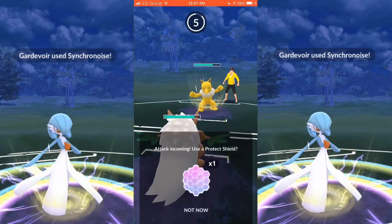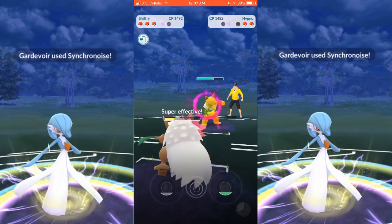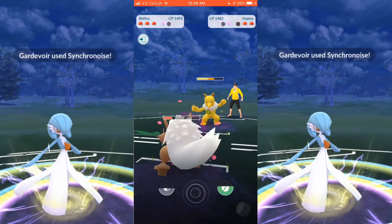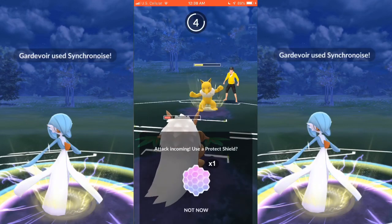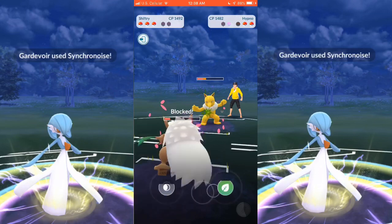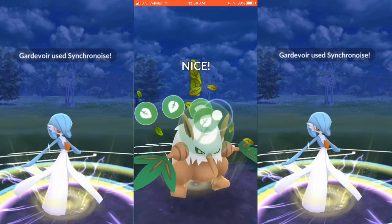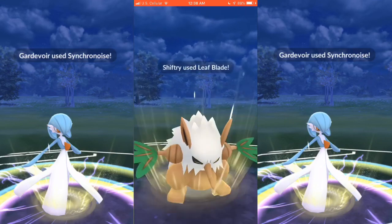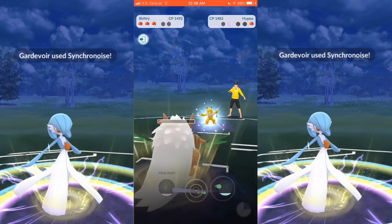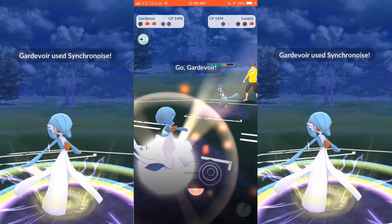I go ahead and switch out to Shiftry. I wanted to test Shiftry here because if you guys saw my original Nightmare Cup video, I praised Shiftry a lot — it was like my go-to. But in further testing, Shiftry really doesn't do that well with all the new moves added. I go ahead and shield here, mainly trying to get to a Leaf Blade, which I am able to get to, and I end up knocking out his Hypno. He brings back Lucario, which takes down my Shiftry.